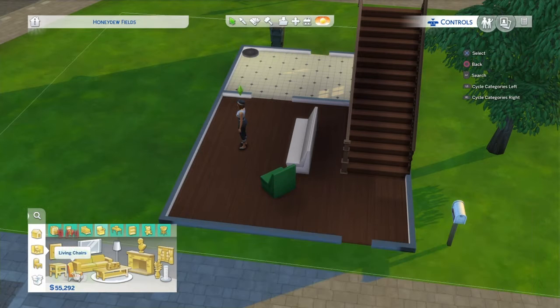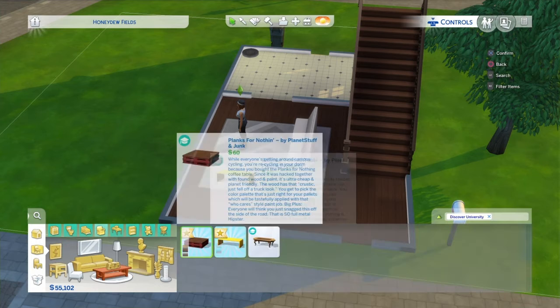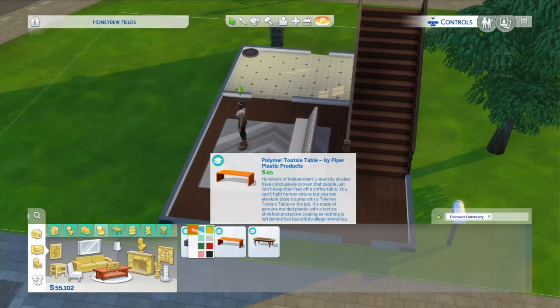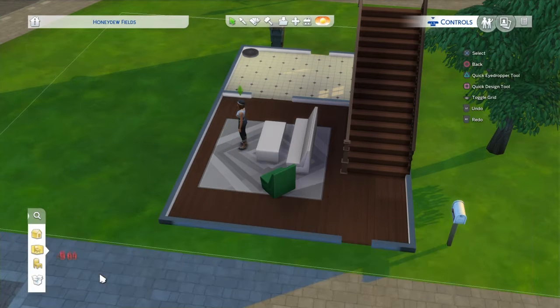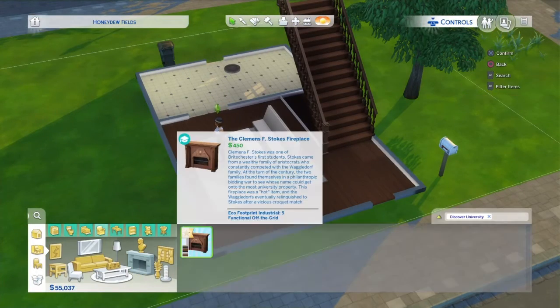It showed pink for a second but I just set it to green, because I don't normally do green anything. Maybe I should do a green house — maybe the color scheme should be green.